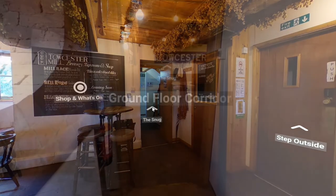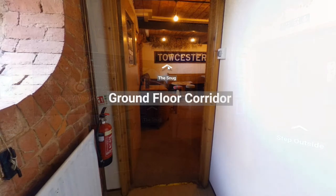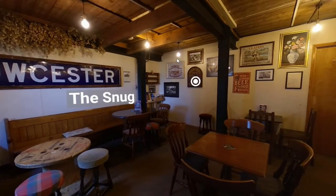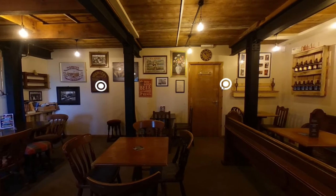I'm going to click on the snug hotspot, which takes me into the ground floor corridor. Clicking again on the snug will take me inside the snug, where you can see that wonderful railway station sign from the old Toaster railway station.